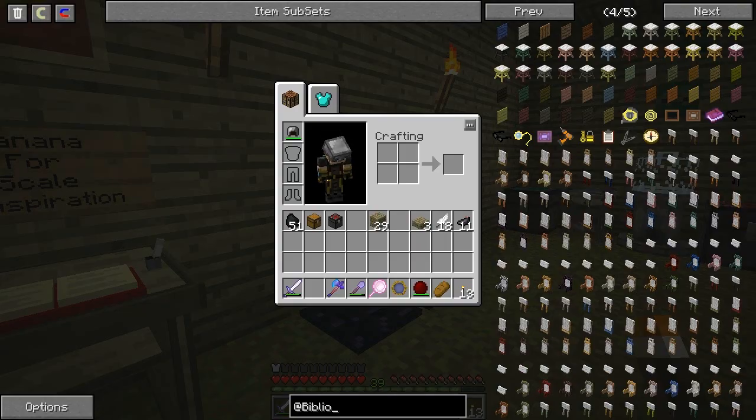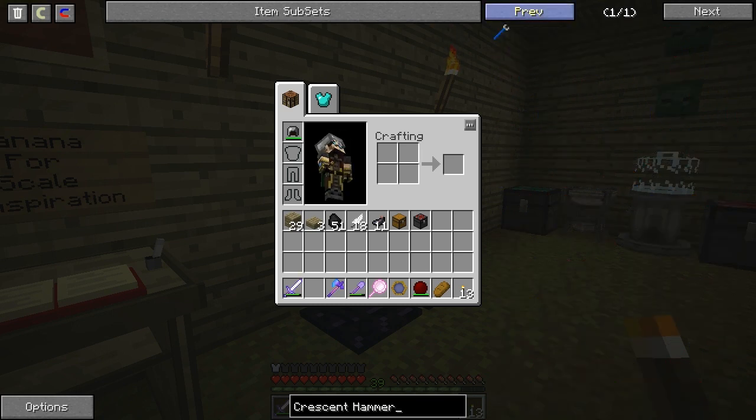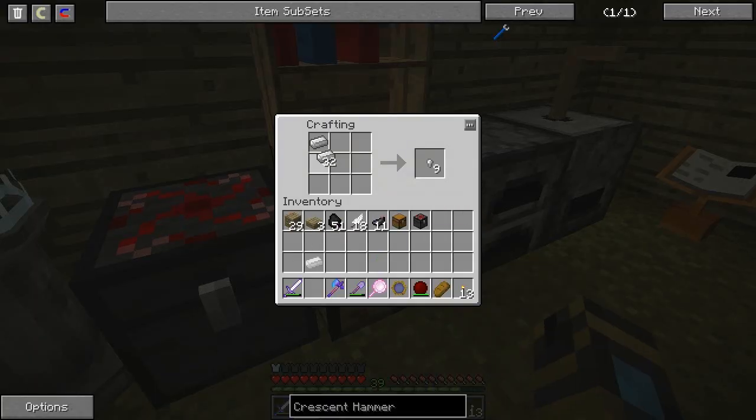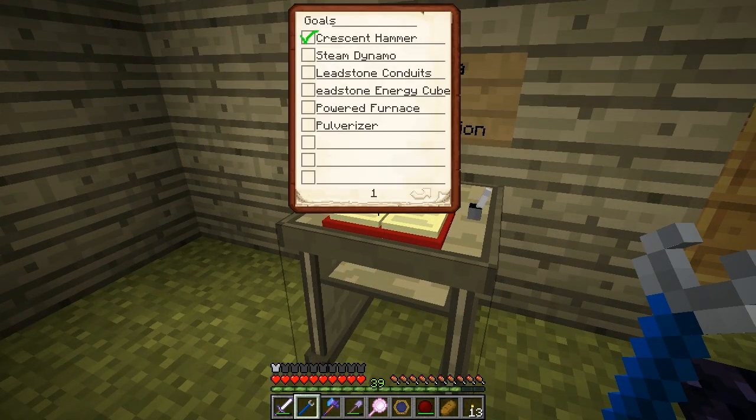Let's look up the crescent hammer. For that we need three iron and one tin. I have plenty of that - I've been fairly successful with mining lately. This is all stuff I've managed to mostly ore-duplicate using the workshop. Loads of coal, redstone - I had a really nice pick. Let me put in one tin and three iron. Crescent hammer - sweet! Come back to the clipboard, check - yay, we got a goal done!